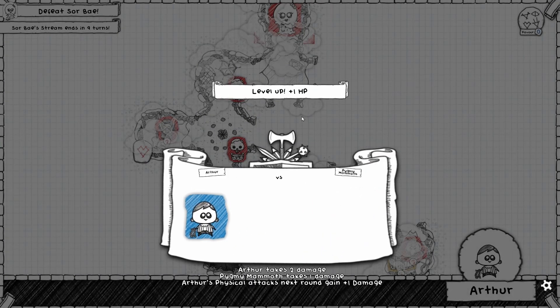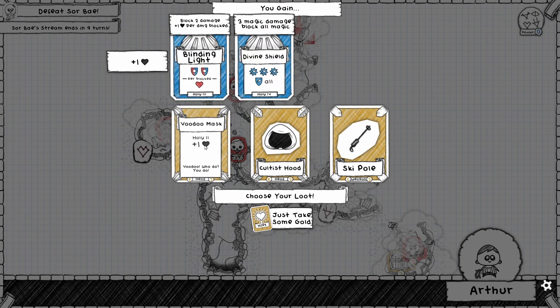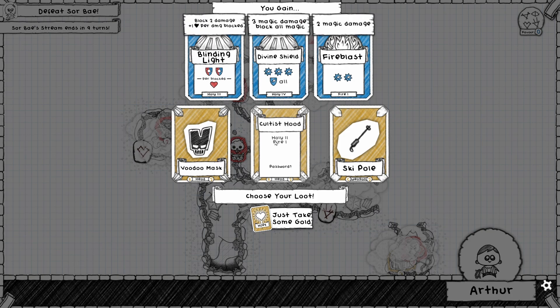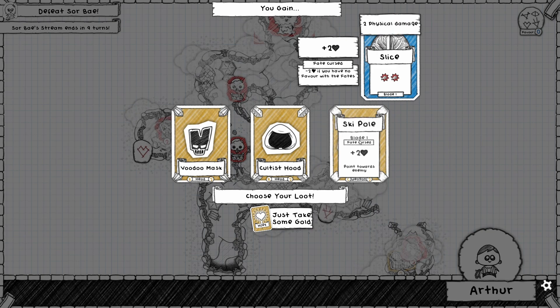Voodoo Mask — bunch of blocking and a heart. Cultisthood — bunch of blocking and attacking. Fatecursed — I'd rather not.